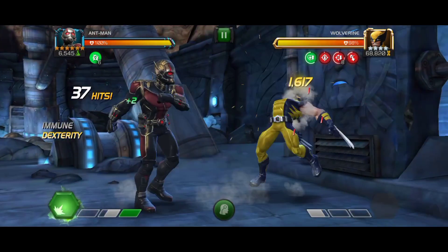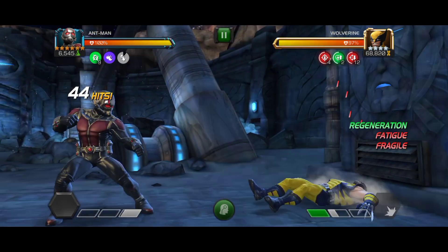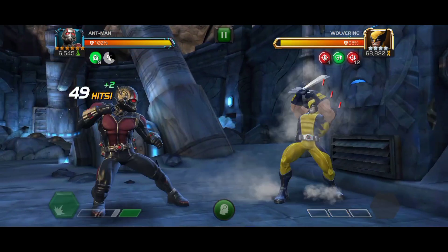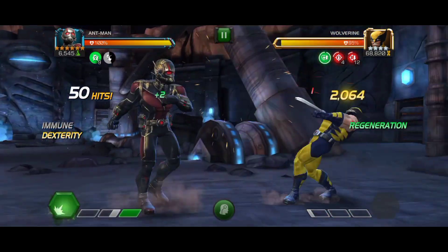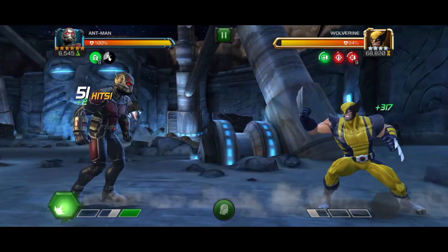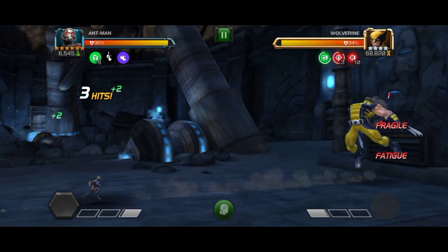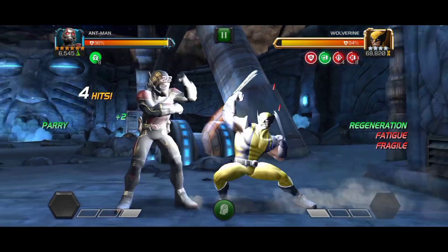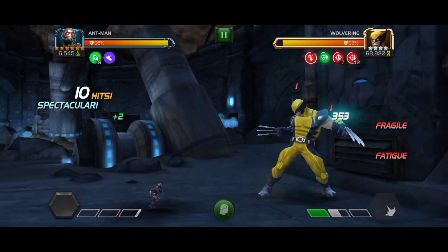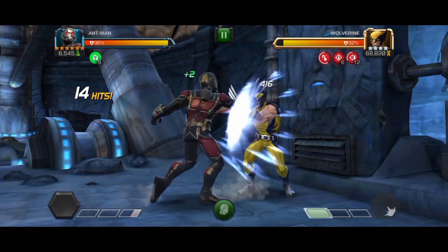Next, let's discuss the new ability of not gaining any kind of buff. Some science champions have the specific ability that they can't gain buffs, which is very useful for countering annoying mystic champions like Dormammu and Ebony Maw, as well as Mystic Dispersion mastery and nodes like Buffet. Ant-Man will be great in these matchups.